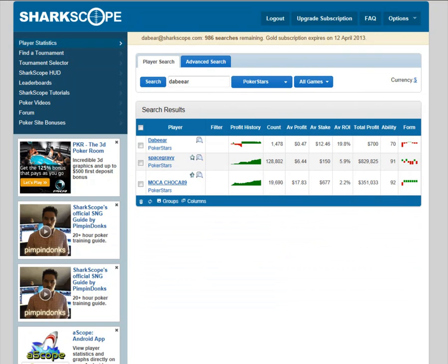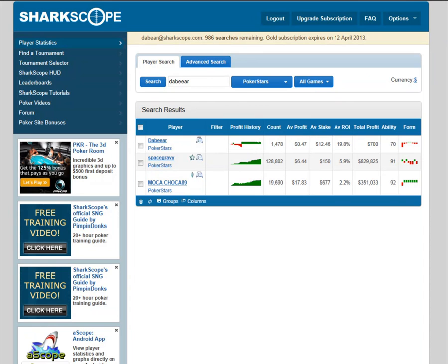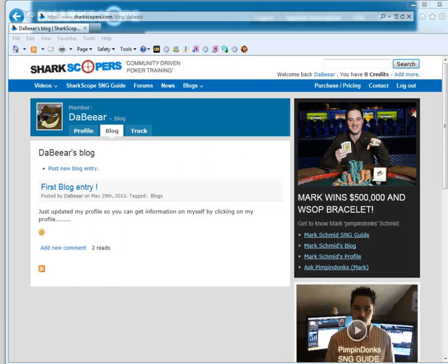Why should you set up a blog? For various reasons — you might want to let people know what you're doing and how you're getting on. You may also be looking for support, backing, or funding. Say you like to sell pieces of yourself — a lot of people do that on Two Plus Two and other sites. There's no reason why you can't advertise that on SharkScope, have a blog running saying here's what I'm selling, here's my markup — who wants to buy a piece? It's a great free form of advertising.